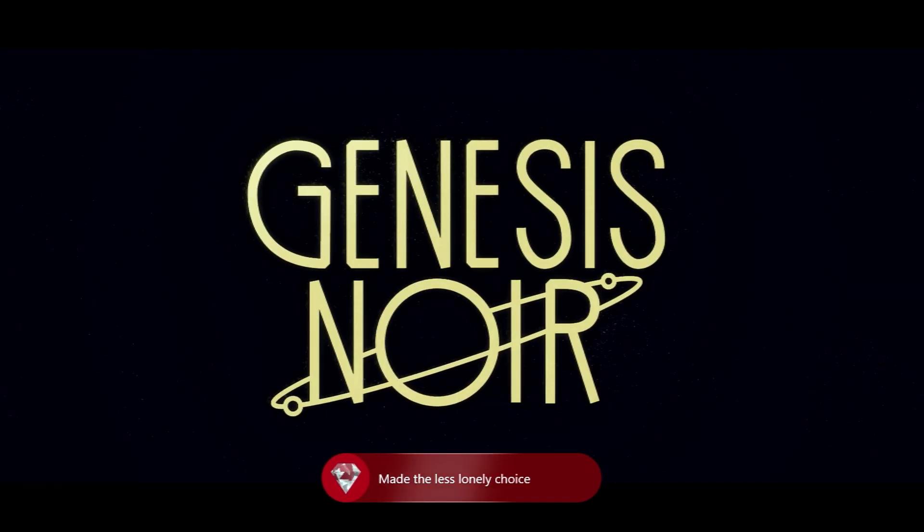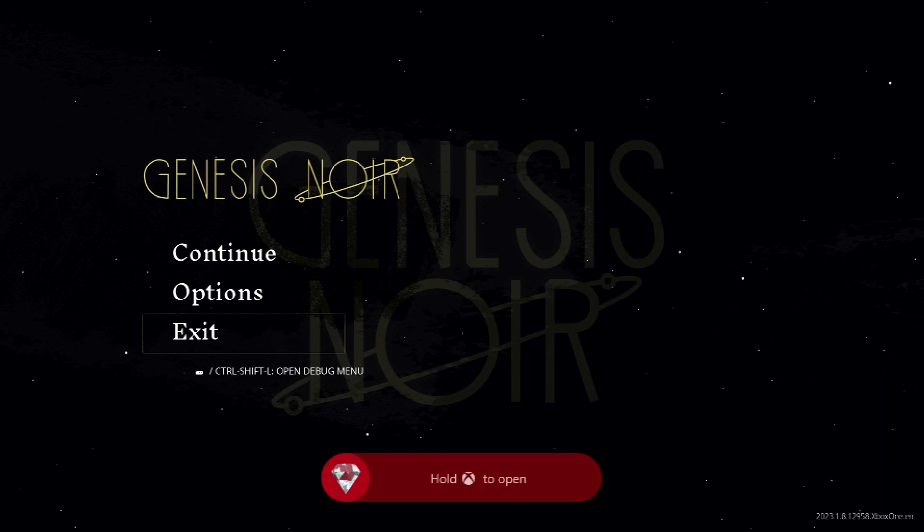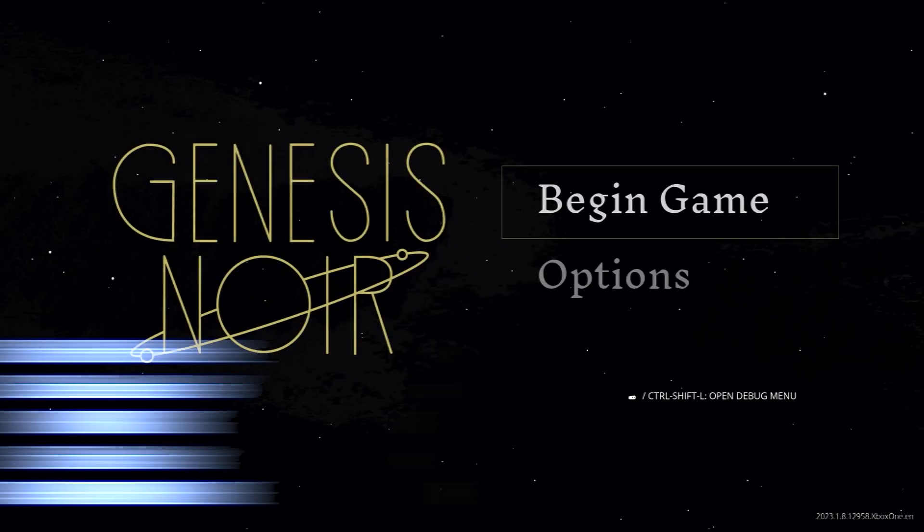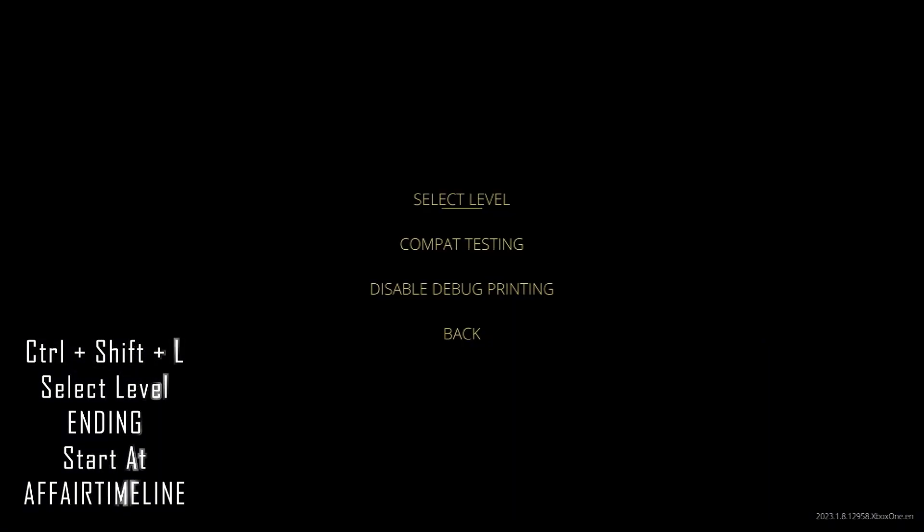Once we're happy that that achievement has popped, we can then press start and exit back to main menu. Then we're going to fire up the debug menu again by pressing CTRL, SHIFT and L.